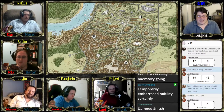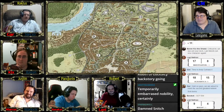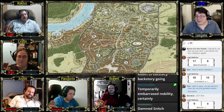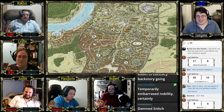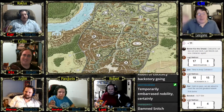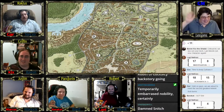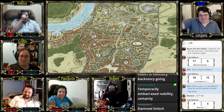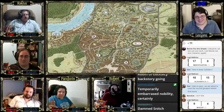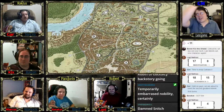Leo does an insight check on the kobold — he seems sincere, shaky but sincere. Leo asks if the kobold knew about the tunnel, which is apparently a very stupid question given the kobold rolls his eyes. Leo presses about who built it. The kobold refuses to answer and insists Leo move. Leo asks about the sewers tunnel mechanism. Eventually Leo uses Shadow Step to teleport behind the kobold on purpose, letting him see it — the kobold immediately dives into the hole and scrambles down to the sewers.